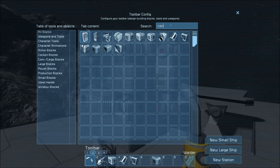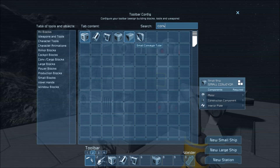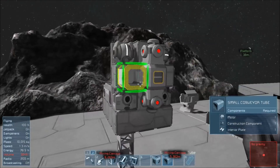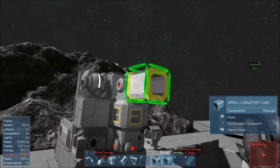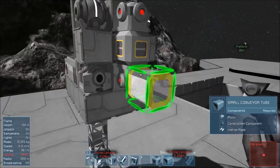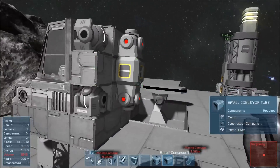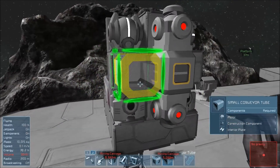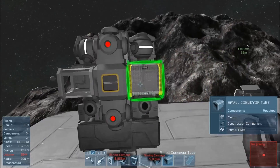I'm going to search 'conveyor' so I can get into this window. This is a small conveyor tube, which is different from the large conveyor tubes. There are certain things that actually cannot move through the small conveyor tubes, so I kind of limit what I do with them. Fortunately, uranium is fine. I can stack these things on the interior of my ship using these small tubes, and I only want the reactors to be in the middle there, moving just the uranium.